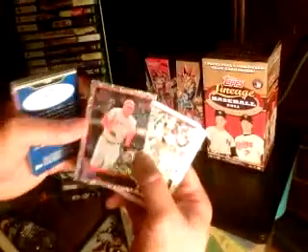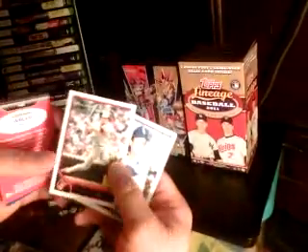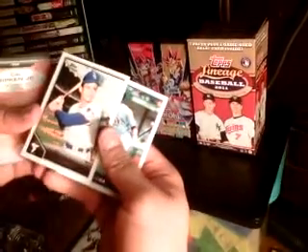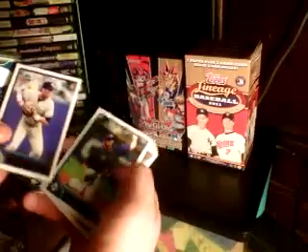Pack two: Chris Sale rookie card, Johan Santana, Kendry Morales, Josh Hamilton, Vernon Wells — a diamond anniversary card, that's not bad at all. Cal Ripken, one of possibly the best shortstops ever. Luis Aparicio, another pretty badass shortstop. BJ Upton. I kind of like this Topps Lineage stuff — they're showing a lot of legends, rookies, big names from today and good names from years past.